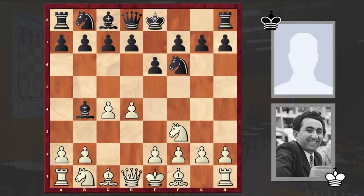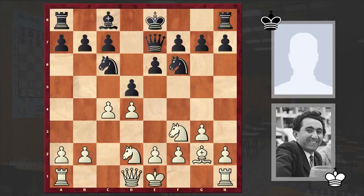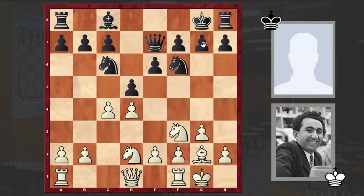Bishop b4 check, Bishop d2, Queen e7, g3, Nc6, Bishop g2, after which we see the exchange of dark-squared bishops on d2 and d5. This is not the best continuation. According to modern theory, d6 is considered to be the best move preparing e5, but in our game after Nbd2 we have d5, after which both players castled kingside.